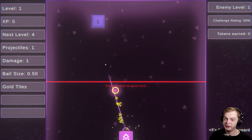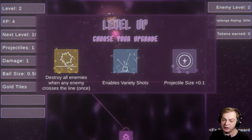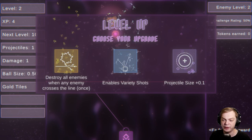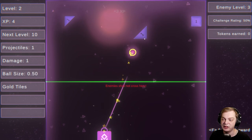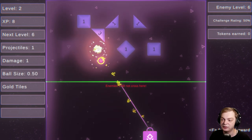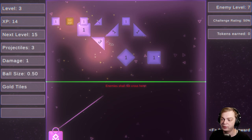Let's go. Come on. Get that. Destroy all enemies when any enemy crosses the line once. So it's a safety. Okay, now I have a safety, plus two more projectiles.